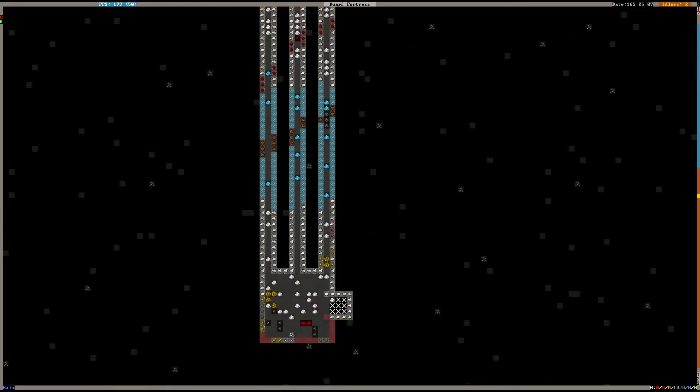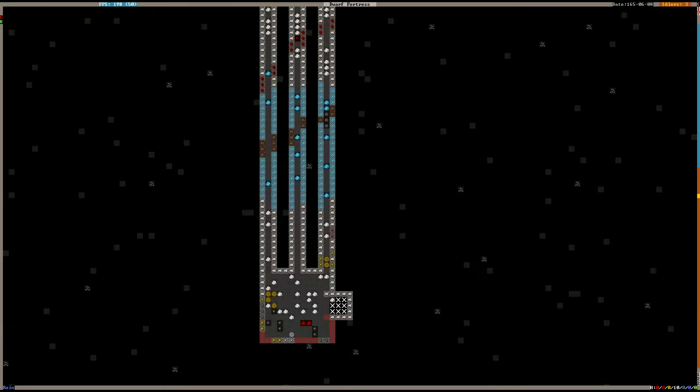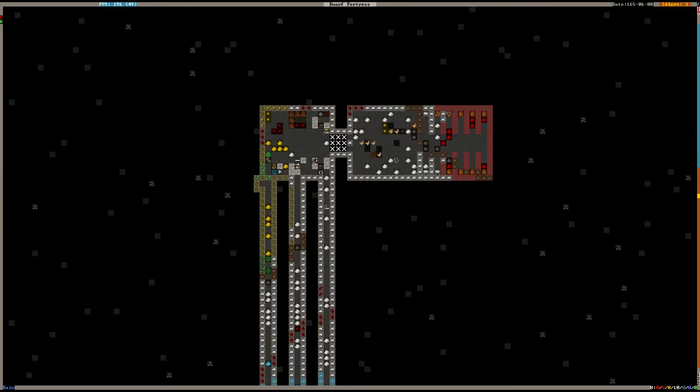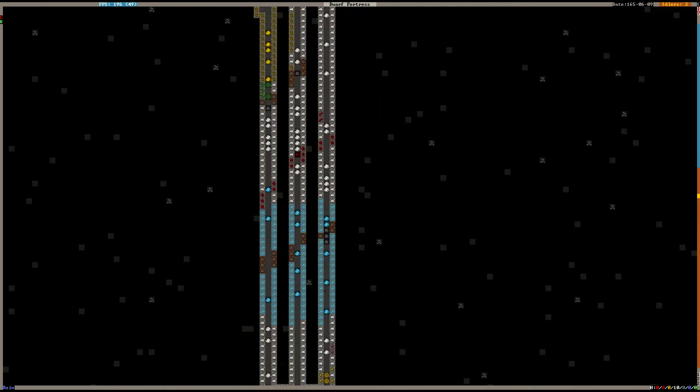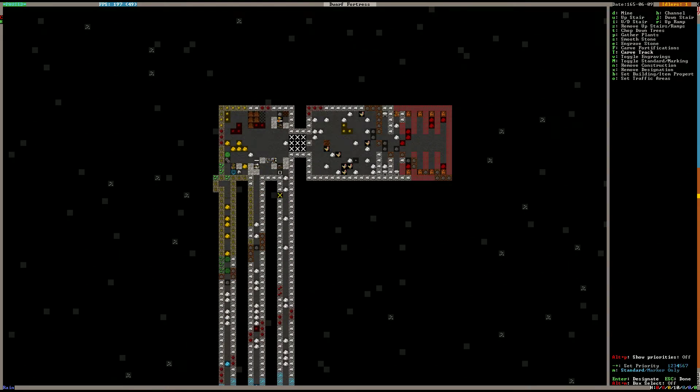Down here in the tunnels we've got loads of stone lying around. We're going to be building a stone stockpile, a wood stockpile, and a gem stockpile down here, and we're going to be building tracks through here. To designate tracks, press D to designate and then Shift+T for tracks.